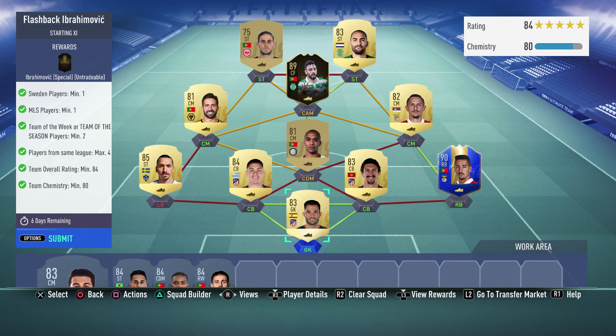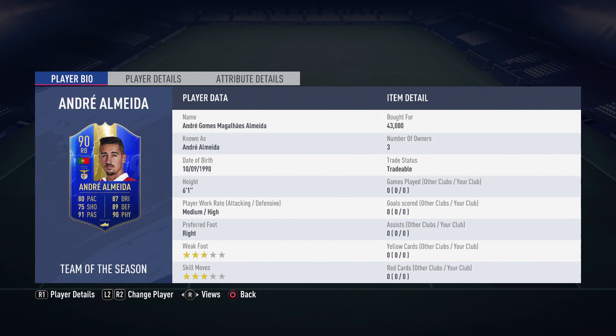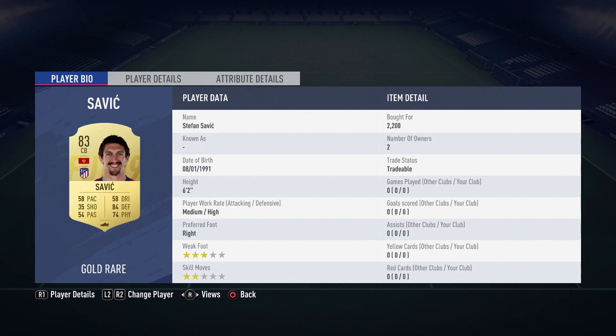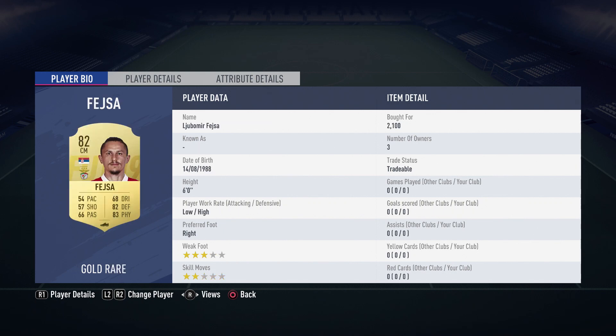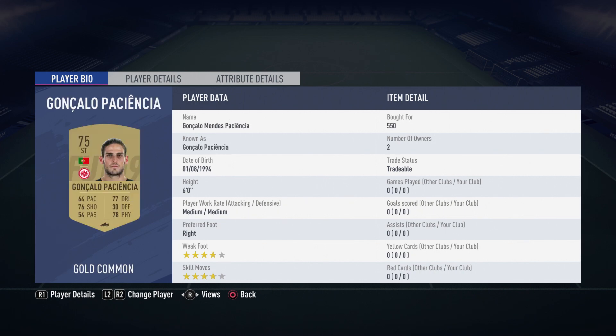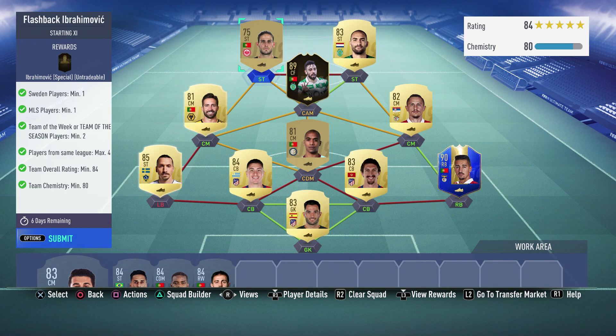Let me show you the prices: 3.1k for Adan, 43k for Almeida, 2.2k for Savage, 6.7k for Jimenez, 20k for Ibra, 1.6k for Mario, Fedser for 2.1k, 9.5k for Moutinho, 41k for Fernandes, 4.1k for Dost, and 5.5k for Paciencia. Quite straightforward once you know what you need.